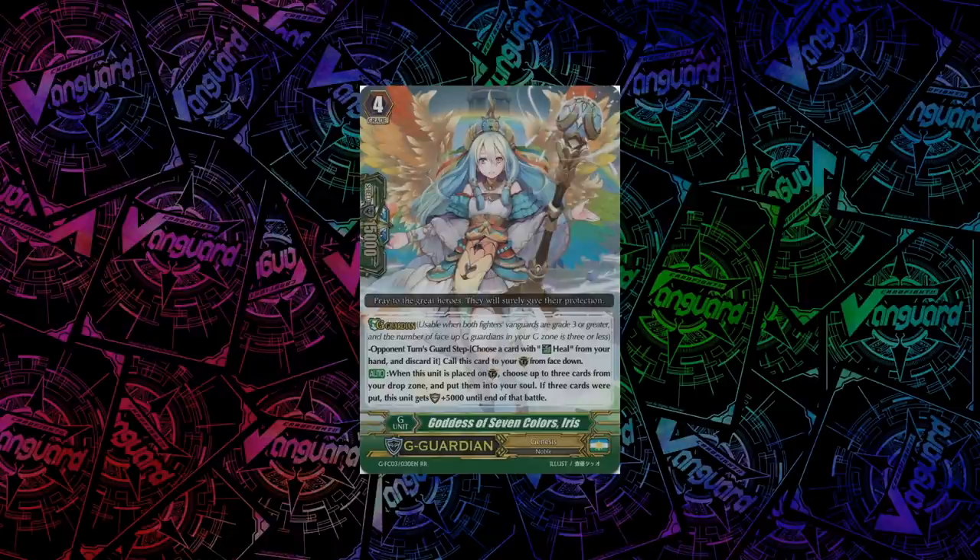For Genesis, we have a very good G-Guardian in Goddess of the Seven Colors, Iris. When you guard with her, you can choose up to 3 cards from your drop zone and put them into your soul. If 3 cards were put this way, she gains plus 5k shield. You're actually making advantage through a Guardian — this is very good.